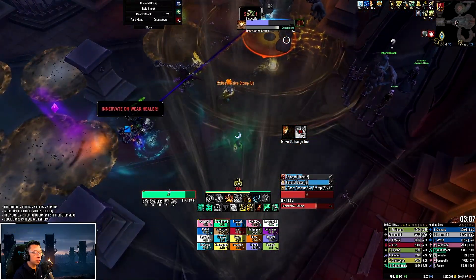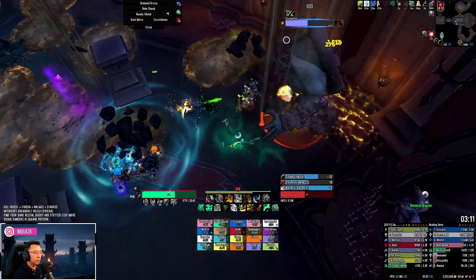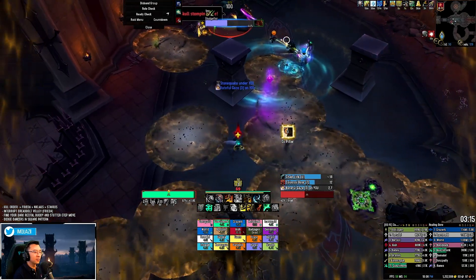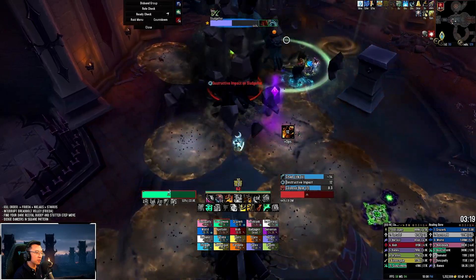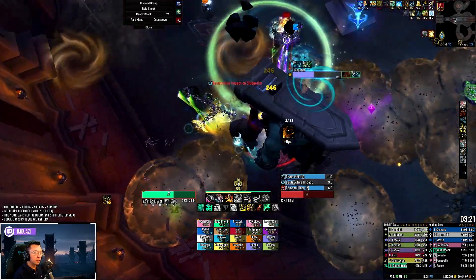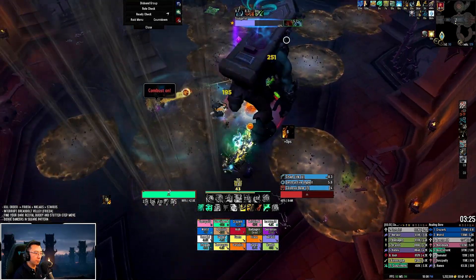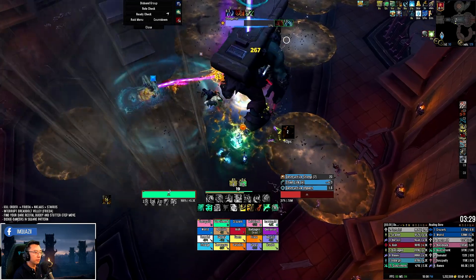Once we've done that, I'm slowly rotating outwards to ensure I get heals from my range stack where my healers are. Immediately after the sixth storm, he will do a Gaze, which is why you see me dashing behind the pillar here — to bait Sludge Fist onto this pillar where he takes double damage. There's still some open space, so this is where I'll tank Sludge Fist for the seventh stomp.